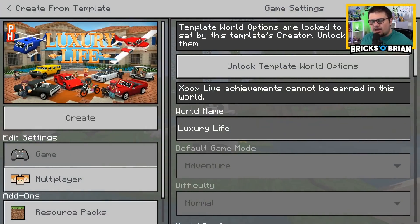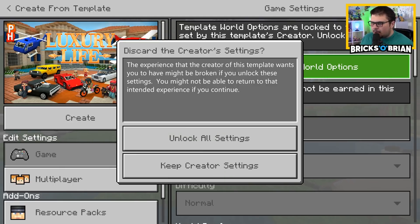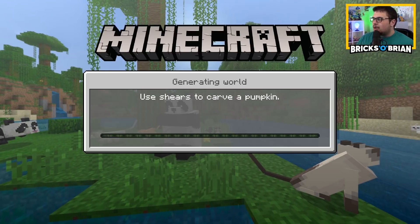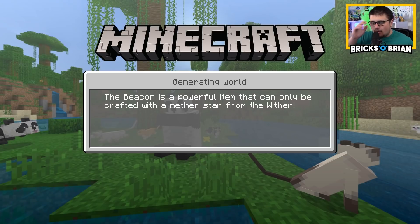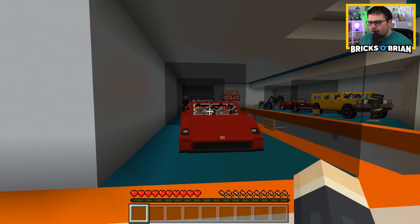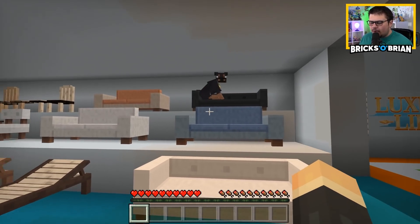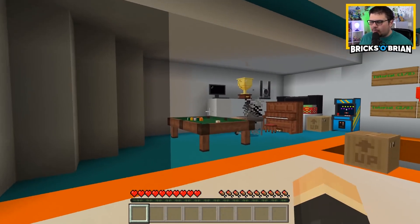My name is Brian Saviano, AKA Bricks O'Brien. I'm going to keep the creator settings and just go into it and play it exactly the way that the creator Pixel Heads has in mind and see what this is all about. I got it for I believe like five bucks on the Microsoft store — the Minecraft store — you can totally do that. And there's definitely — it's a Rottweiler with a gold chain, so we're really setting the precedent here.